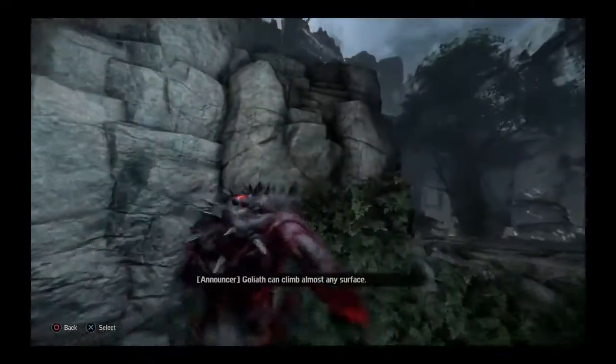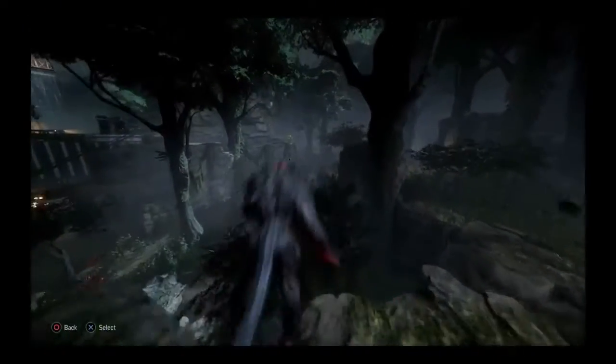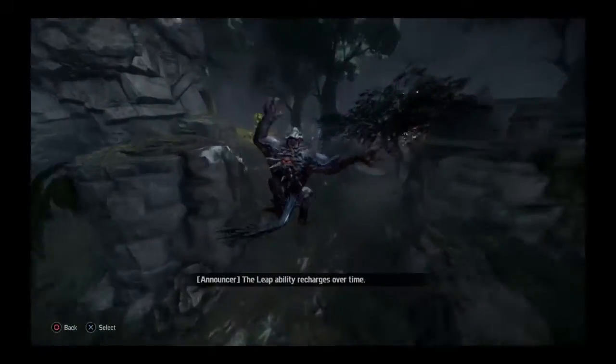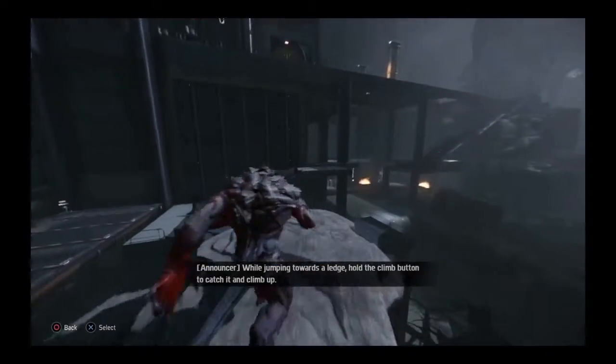Goliath can climb almost any surface. Leap to travel faster. Goliath will leap towards the crosshair's location. The leap ability recharges over time while jumping towards a ledge. Hold the climb button to catch it and climb up.